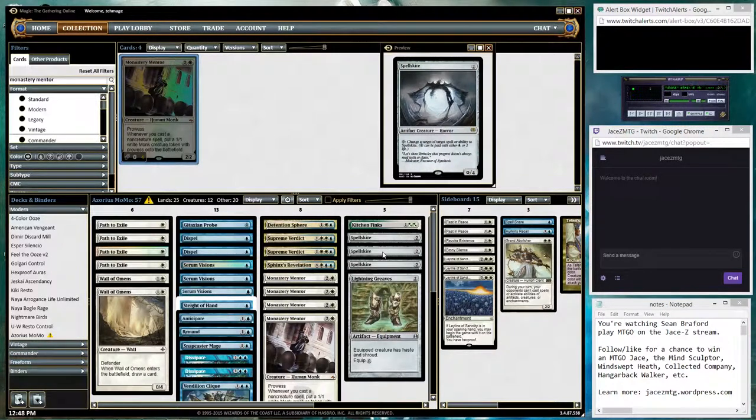We have three Spell Skite in the main. And then Lightning Greaves — equipment that gives the equipped creature haste and shroud. This can come down on turn two and can equip the Mentor on turn three, assuming the Mentor doesn't get killed before it gets equipped.